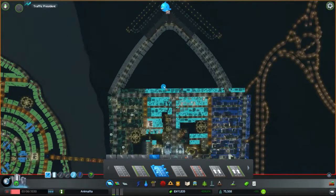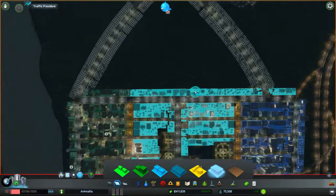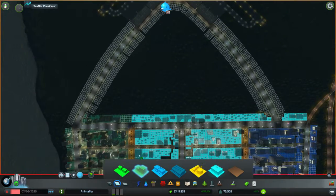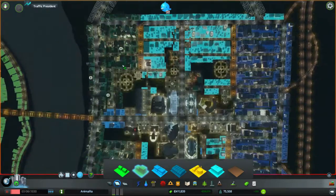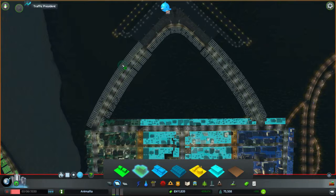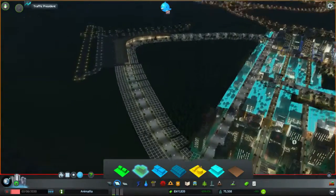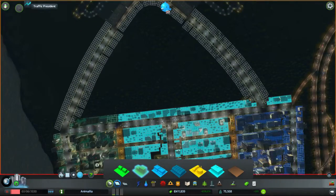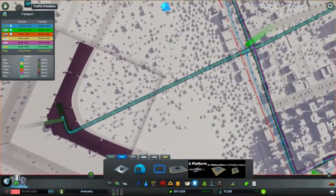I was thinking about adding some kind of new high density commercial area or a new district, but what we want is hotels and leisure buildings right next to our airport area. What better place for hotels and leisure areas than the airport area? That's quite a big chunky road but it's the same grade as the other connection roads we've got here. Let's build ourselves a district — one last thing we need to do is connect up with a special route.